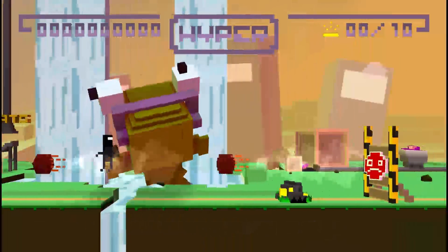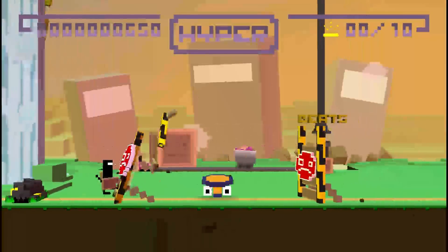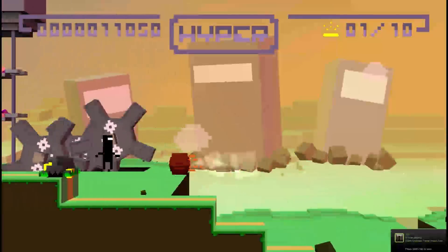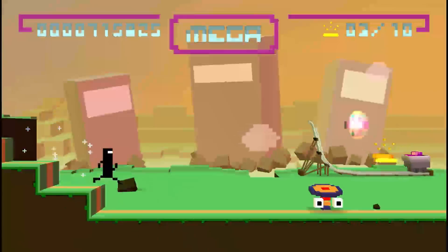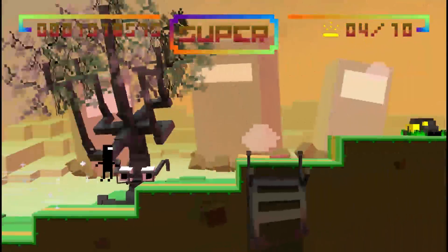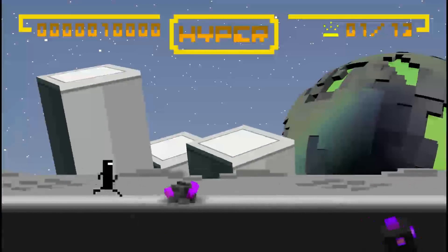BitTrip Runner is the fourth game in the BitTrip series, released by Gaijin Games for the Wii in 2010 and Steam in 2011. I haven't personally played any of the other BitTrip games, so BitTrip Runner was my first experience with the IP. The game attempts to balance a rhythm game and a traditional platformer to create something new, but the gameplay is something you've probably played before in a number of other casual indie games.